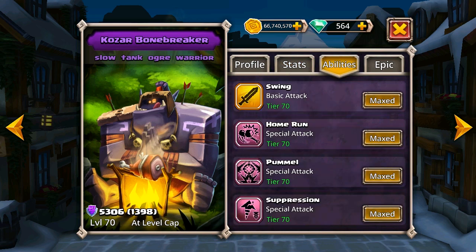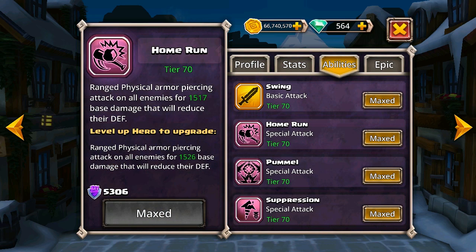For his abilities, first off we have Home Run — everyone will know about this. This is what he's famous for, especially in PvP. This is what you'll be using to win your matches, or what you'll be seeing on your replays when you get beaten. It's a ranged physical armor piercing attack on all enemies that will also reduce their defense. It goes straight through armor, so armor doesn't count towards this attack. And the fact that it also gives a defense debuff for the rest of your team to follow up — someone like MK to clean up survivors — shows just how powerful this attack is.